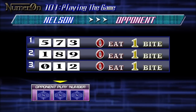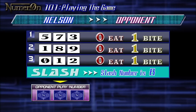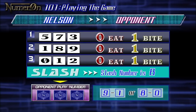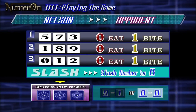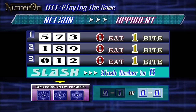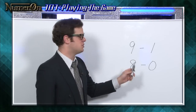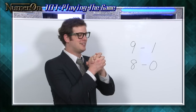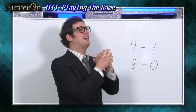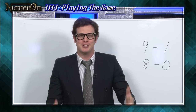After only getting zero eats and one bite, Nelson uses Slash. The slash number is eight. The only possibilities are nine minus one, or eight minus zero. However, there was only one bite in a one-eight-nine call. That means nine minus one is not a possibility, which lets you know eight and zero are being used. So we know eight and zero are in the number. If you have no idea what numbers to use, try using Slash.